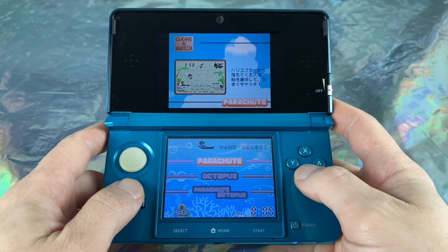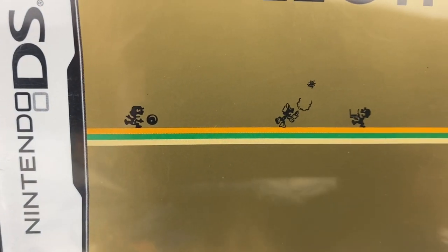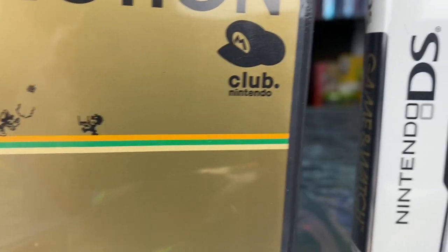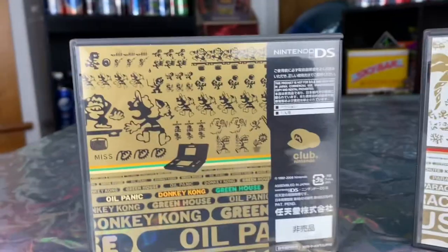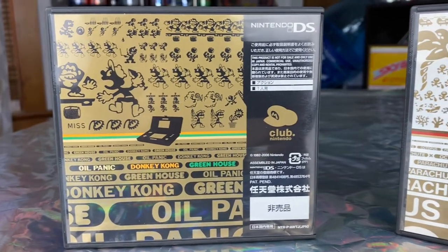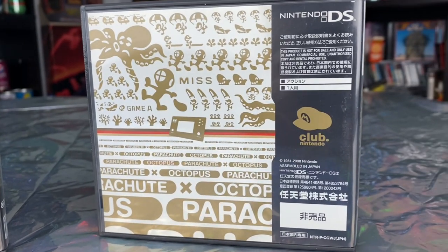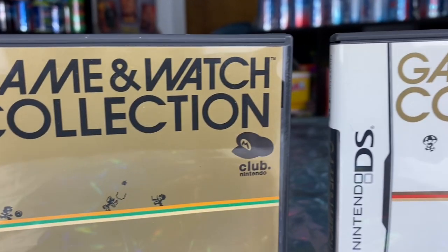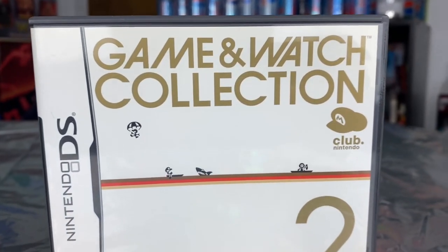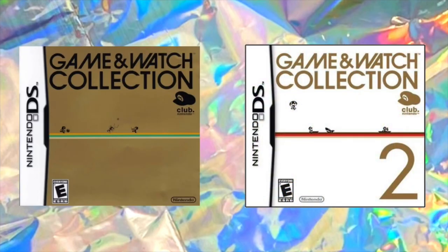I'm not a big fan of both of these collections because they lacked so many games that were missed out. Nintendo could have packed like 10 games easily into these cartridges, but they decided not to — very stingy, and it's kind of a letdown. I really do hope in the future that Nintendo releases all of their old Game & Watch collections exactly how they were back in the day. Until then, these are the most honest, close-to-the-original ports you can play on a new generation system. That's Game & Watch Collection 1 and 2 for the Nintendo DS. Thanks for watching.